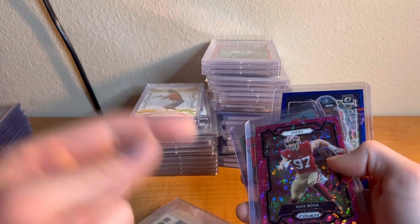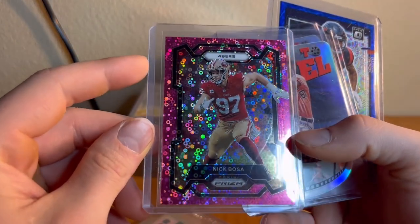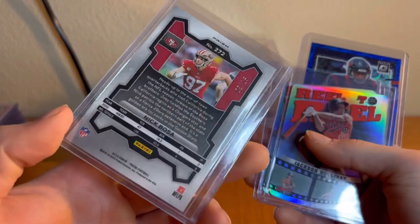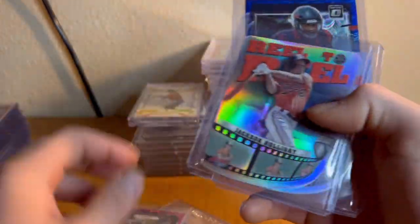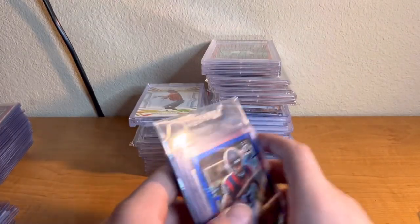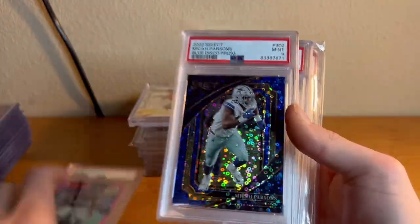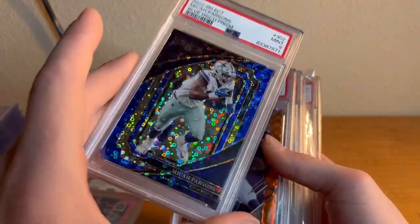Hit me up — my Instagram is Grant Caniam Sports Cards or Grant the Sculptor. Nick Bosa out of 15 disco — such a beautiful card. Jackson Holiday, Tank Dell. Let's get into the slabs: Derrick Stingley PSA 9 out of 79, Micah Parsons out of 225.